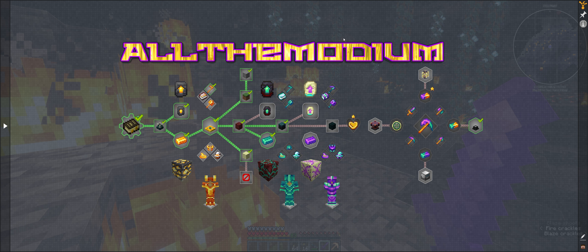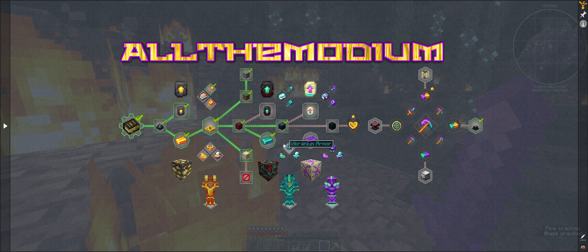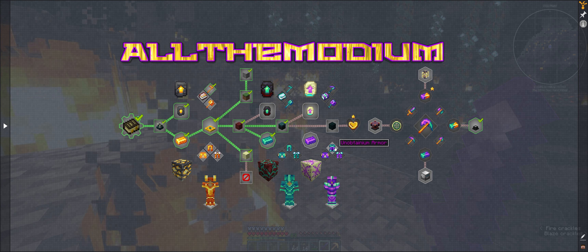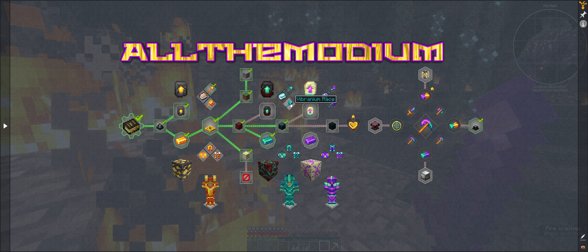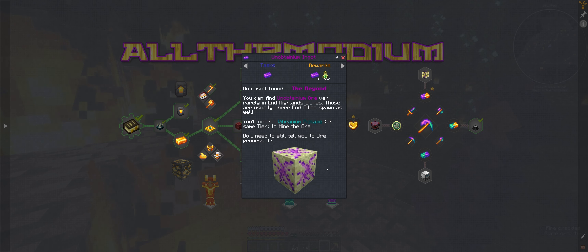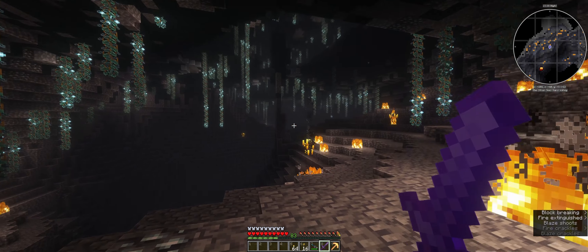The smithing templates are found in Bastions. I know where a Bastion is - we raided one a few episodes back. I think I did all the chests but there might be some more chests, so could be lucky. Then once we've done that, we need to head to the end. But first, we need to craft ourselves a vibranium pick so that we are able to mine this stuff. And that's really the episode.